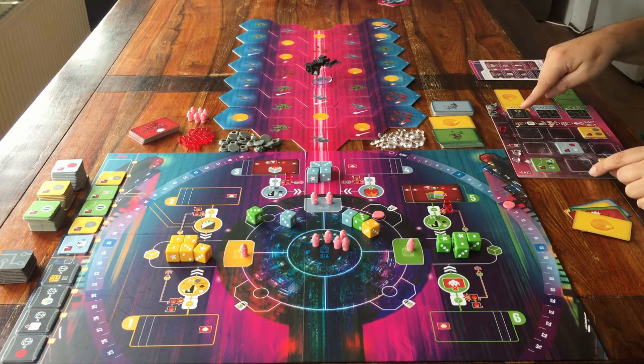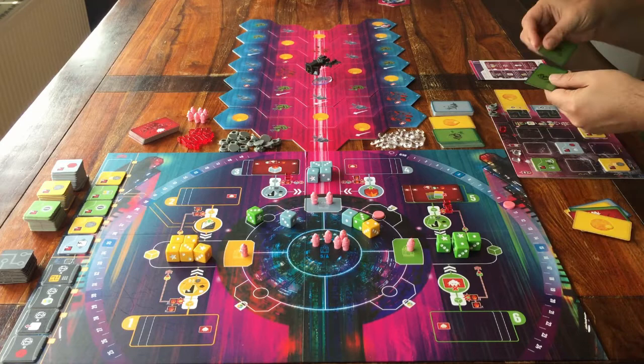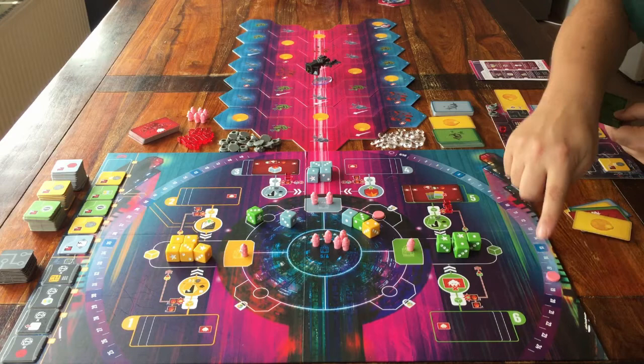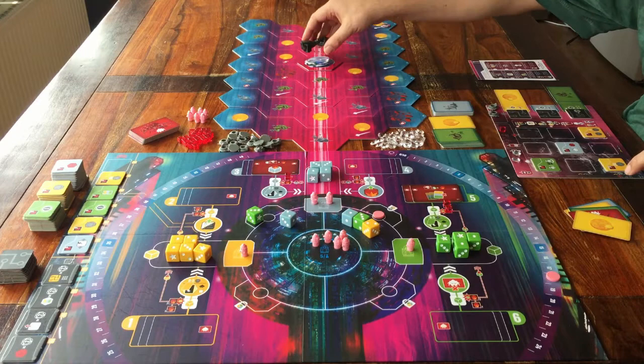But if there are any cards tucked under your player board next to those black tiles, then you get an extra 2 points for each card. If the game ended because the red cards ran out, then that's already it for the bonus scoring. But in case the game ended because the spaceship reached the planet, there's one extra thing.